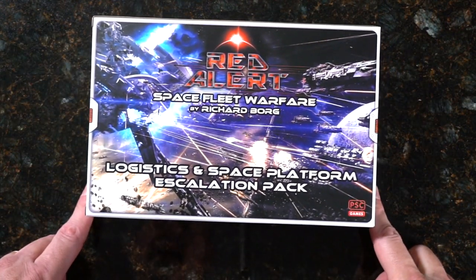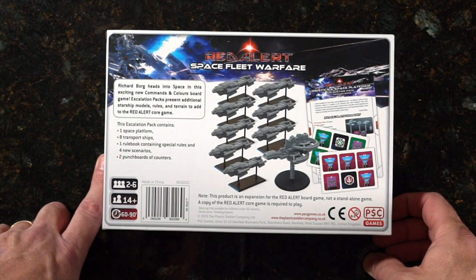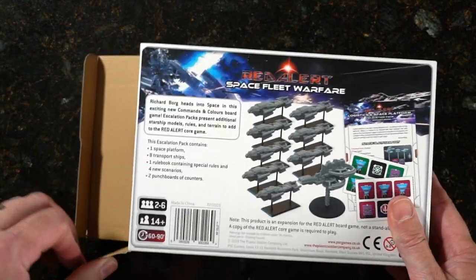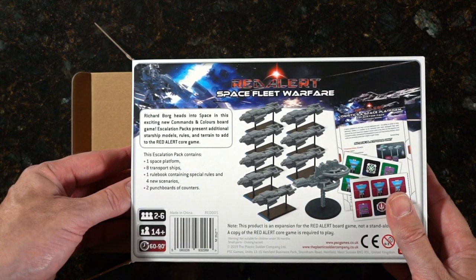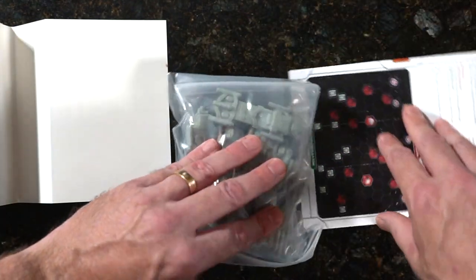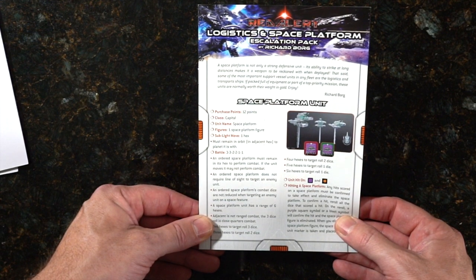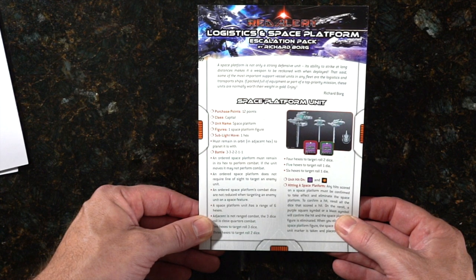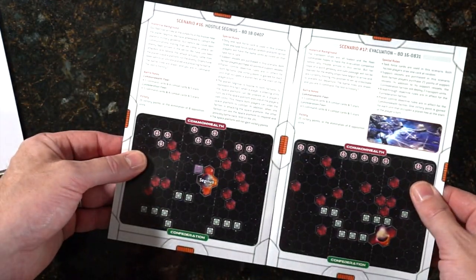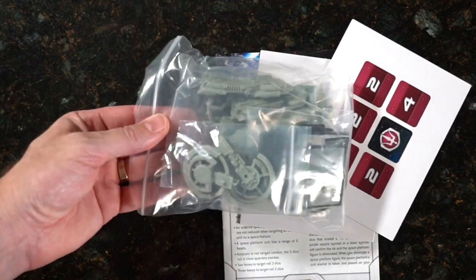The final and heaviest of the escalation packs is the Logistics and Space Platform pack. It looks like some base stations inside. 'Space Platform, Transport Ships — one rulebook containing special rules and four new scenarios.' Let's get all this out. 'A space platform is not only a strong defensive unit; its ability to strike at long distances makes it a weapon to be reckoned with when deployed.' Scenario 18, 16, 17, 15, and different counters.